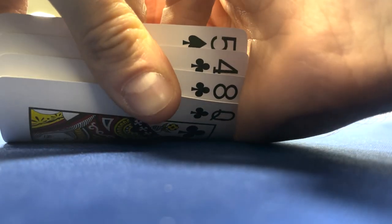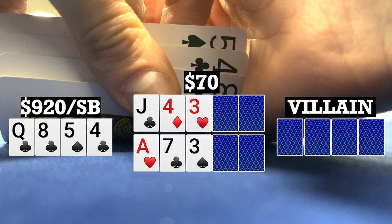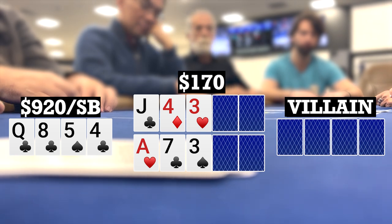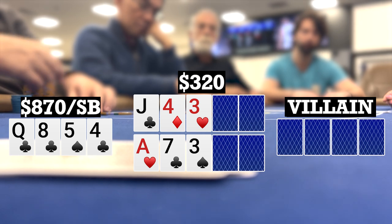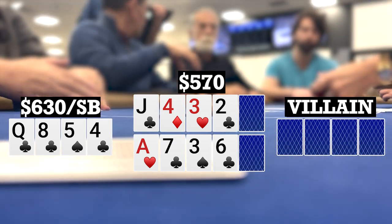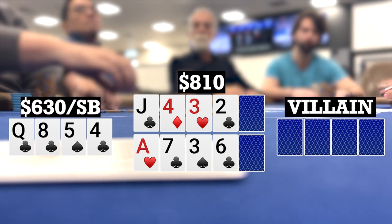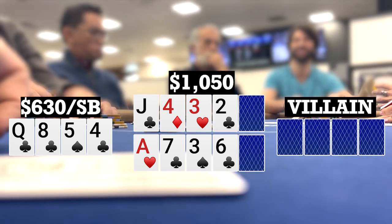Shortly after, I look down at Queen-8-5-4 single suited in the small blind. We go to flops of Jack-4-3 rainbow and Ace-7-3 rainbow. I check over to a middle position player who bets 50. One caller to me, I call, and there are two callers behind, so we're going five ways to two turns. The turns bring a 2 of clubs on the top and a 6 of clubs on the bottom. I bet 240. Player to my left calls, Darryl a couple seats to my left also calls, one fold, and then a late position player thinks for a bit and also calls.